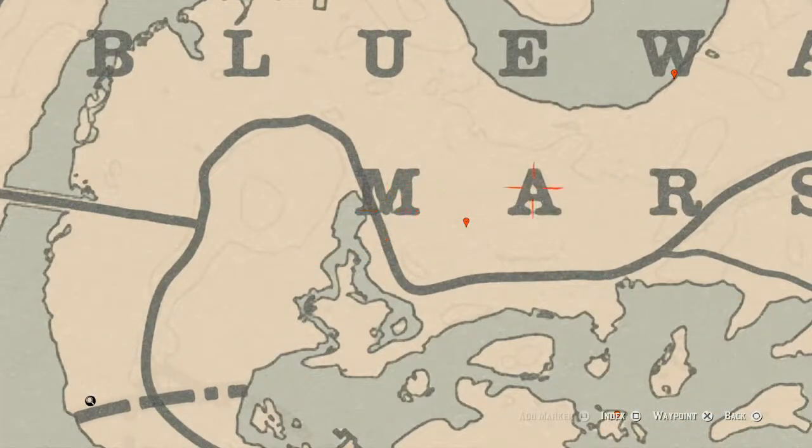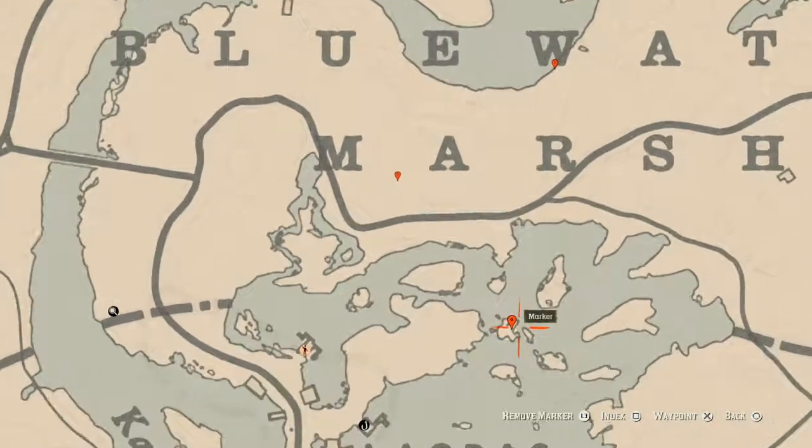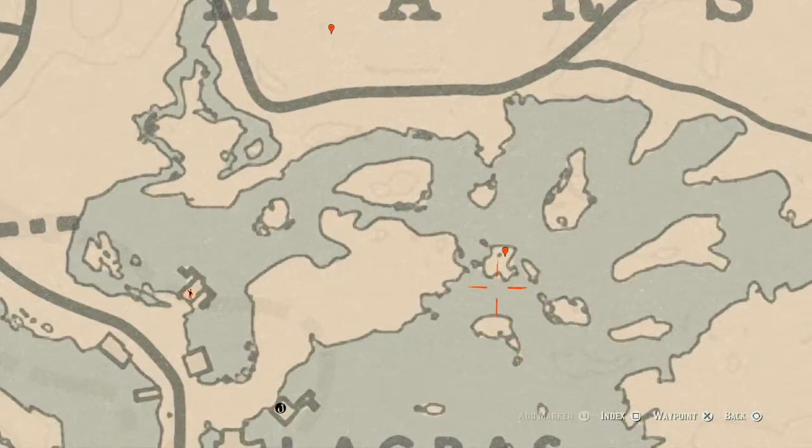Down to our next marker, which is between the M and A of 'Marsh.' Right here at this location, come over with your metal detector and you will get a random fossil.